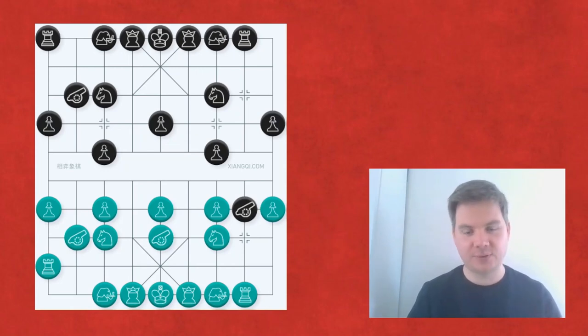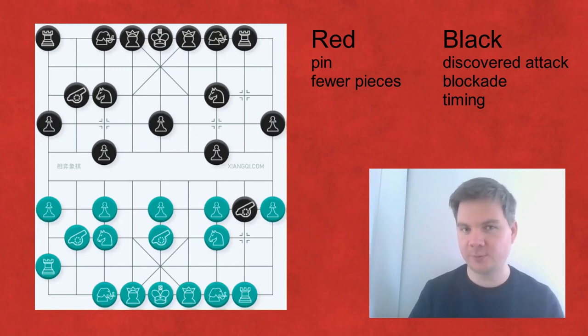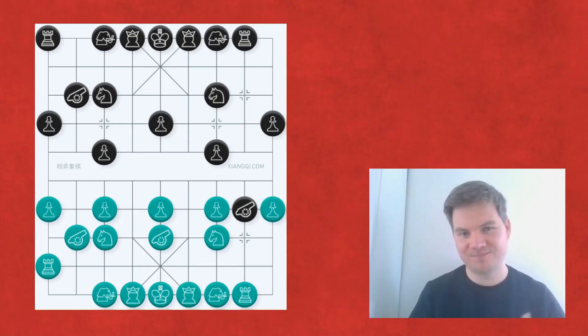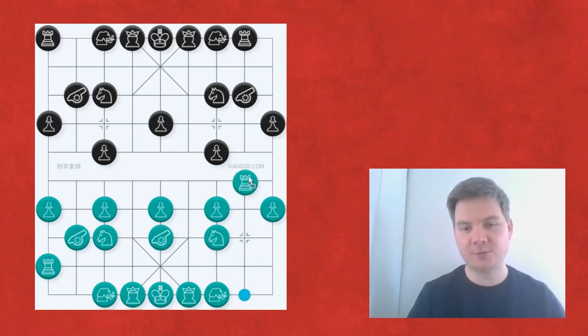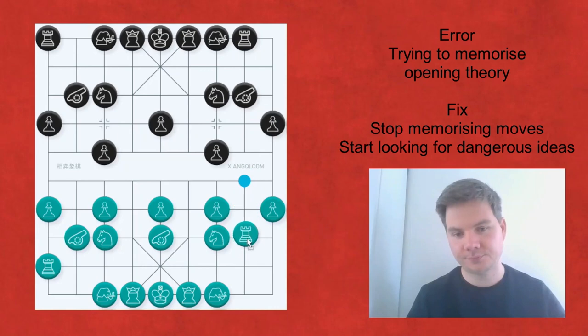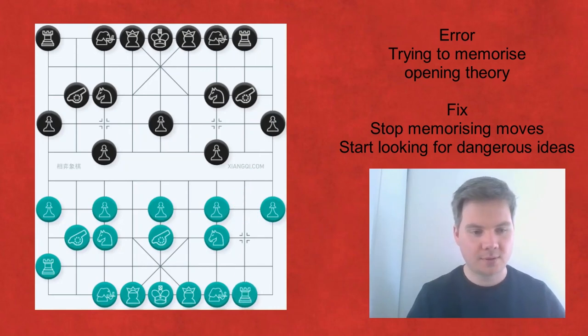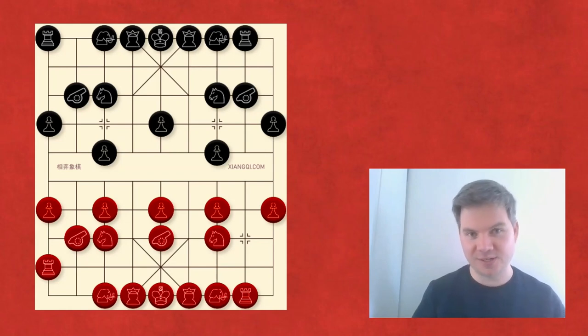Now that we're aware that move for black is dangerous, it makes a lot more sense why theory recommends breaking out with your rook. I won't go into why this specific rook move is better than the alternative — I think both make sense and are things a beginner can relate to. Going back to the game: we've covered tip number three of studying theory in the wrong way.